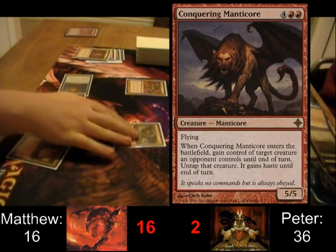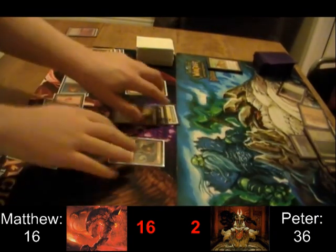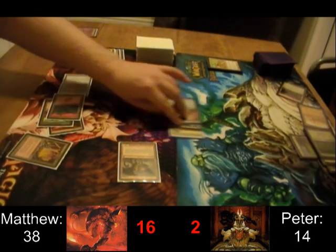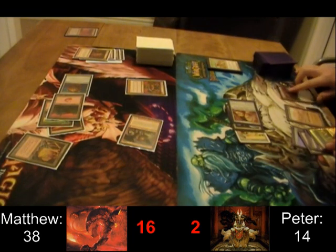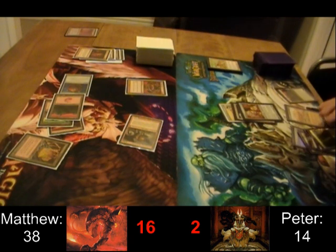And there's Conquering Manticore from Matthew, which is another disgusting tempo swing, because he's going to get that massive Duplicant. That Manticore shouldn't have haste — that's a mistake; I'm used to everything having haste because of Eurobrask. We noticed a couple turns later and fixed the life scores. But that Duplicant did just swing for twenty-two thanks to Double Strike, so that was a forty-four point life swing.